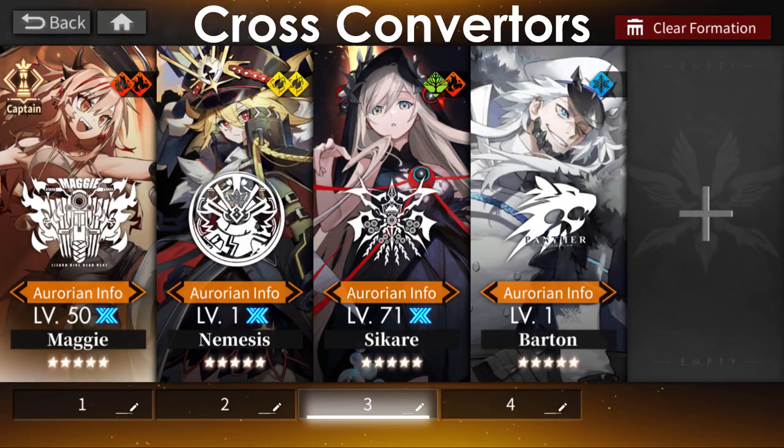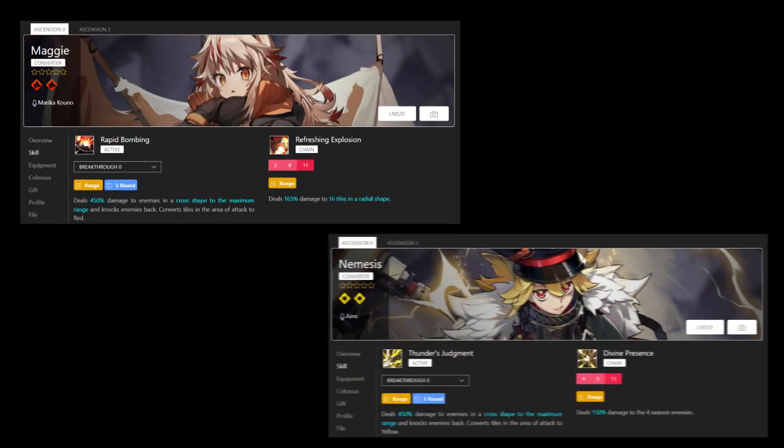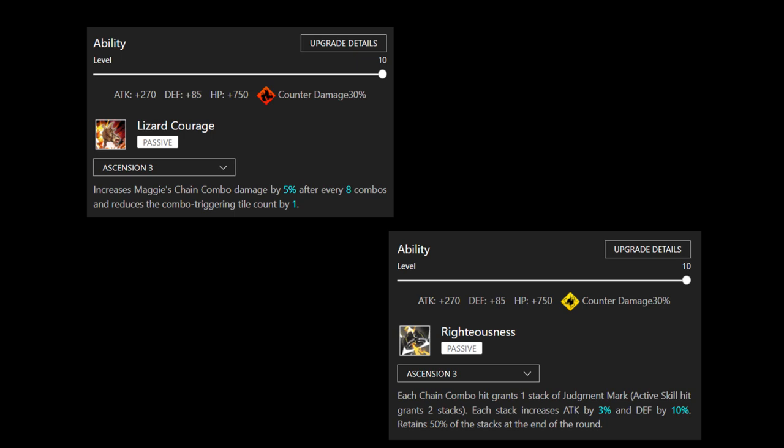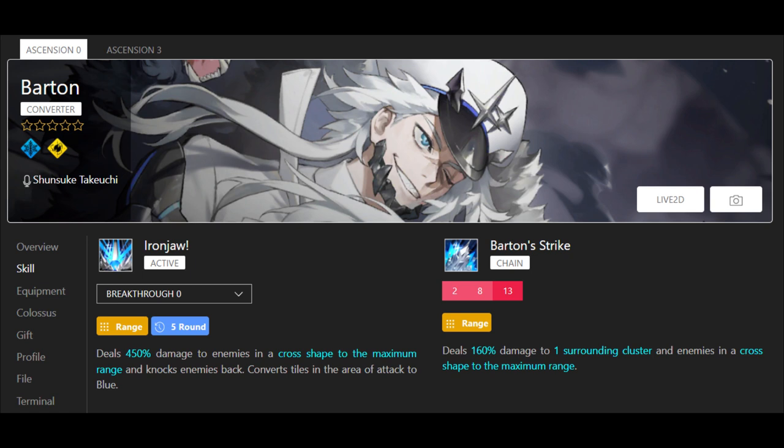Cross converters include Maggie, Nemesis, Scare, and Barton. Maggie and Nemesis are more or less the same — Maggie having more of a detonator style attack while Nemesis is more of a sniper. However, they both have equipment that is nice but more or less ignorable.